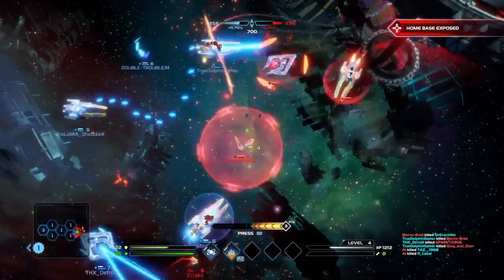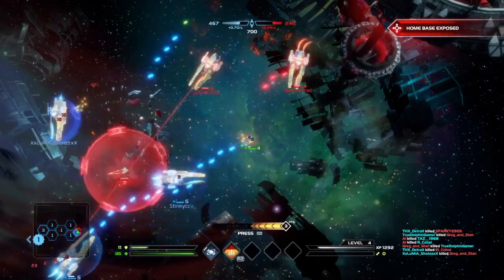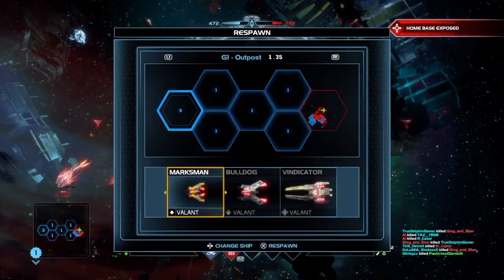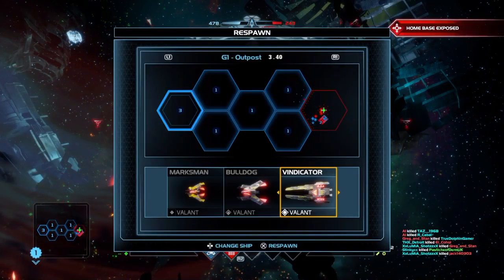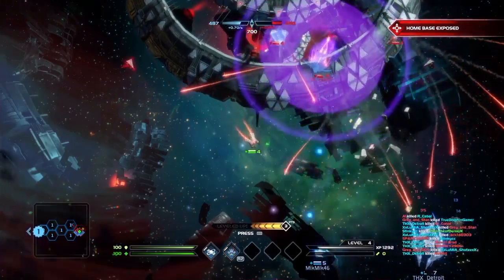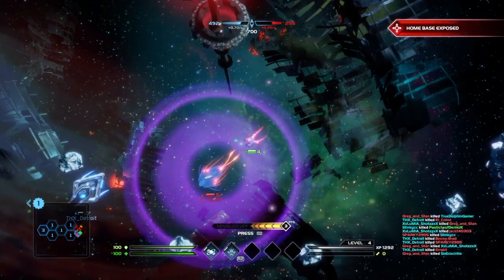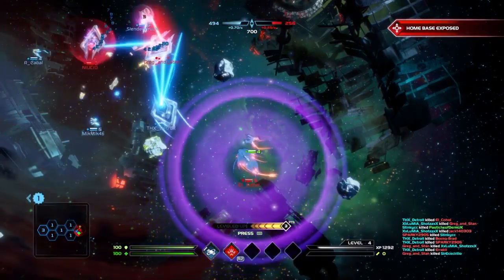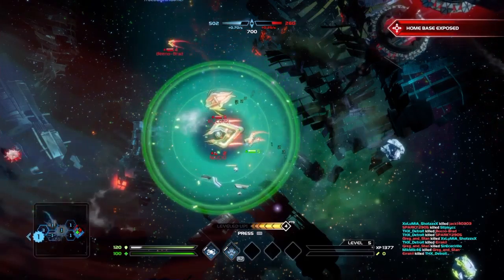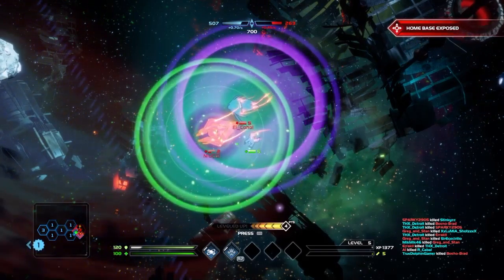I came into this match quite late, so the blue team had really bunkered down into the tail end of the base. The game has wide open space with multiple sectors that you take over — as you can see, the blues have pretty much taken up everything up until the last red point. Normally it starts more evenly with contested zones to battle over. I came in at the point where it was very unlikely I was going to have a massive impact.